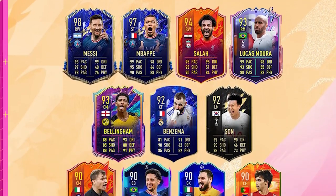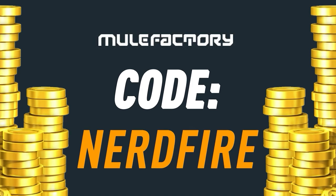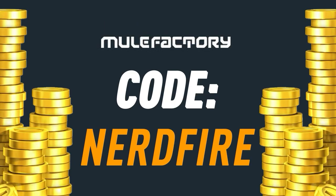We have got a brand new foot hero shapeshifters and captains player pick — let's open some up and see what we can get. Are you out of coins for the brand new footies promo? Head over to mulefacturing.com for the cheapest, most safe and reliable coins, and use the code nerdfire at checkout for five percent off your order.